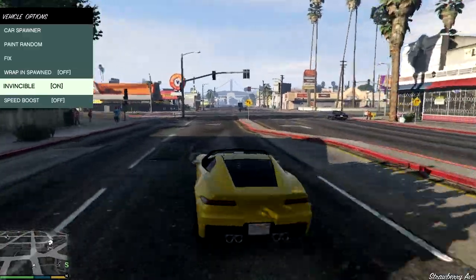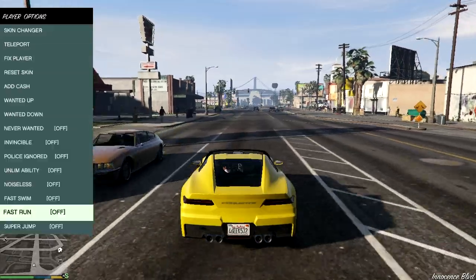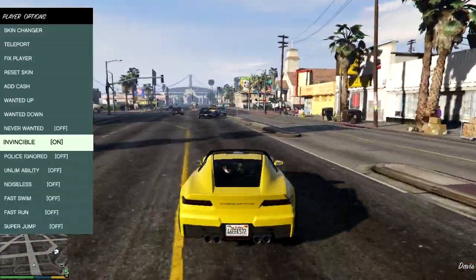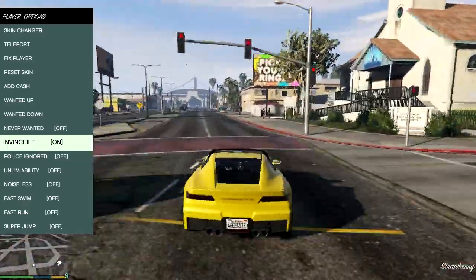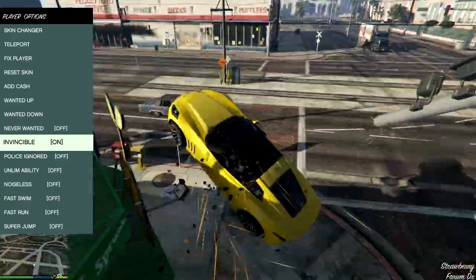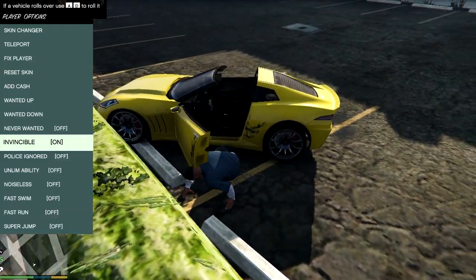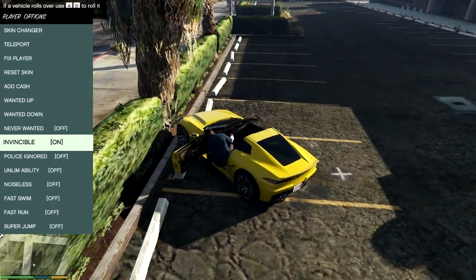I'm going to put Invincible on, and put Speed Boost back on. In the player menu, I'm going to put Invincible on. Let's see if now, when we crash, it kills us. No — somehow he got flung out of the car. Let's jump back in and try that again.